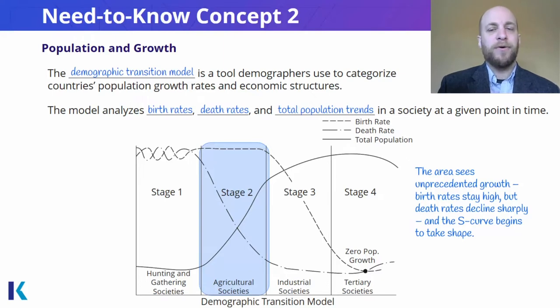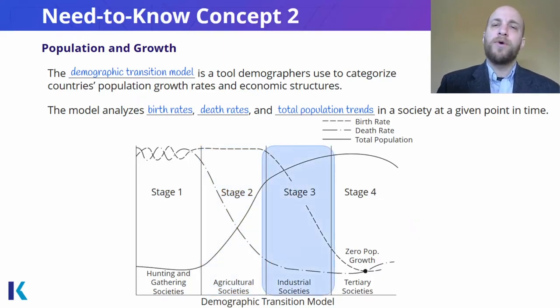As we head to our third stage, what we notice here in industrial societies is that the total population continues to increase, maybe not at the same rate as it did during the agricultural society, but it's definitely still going up. The death rate is continuing to go down as societies become more advanced. More technology helps out, even though there might be a number of industrial accidents. There's still more technology, more access to healthcare, and people can live in cities and survive that way.